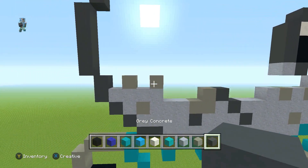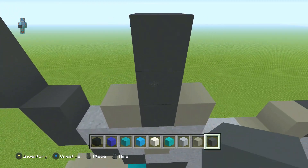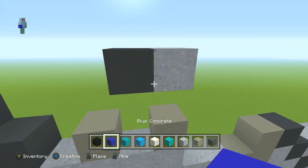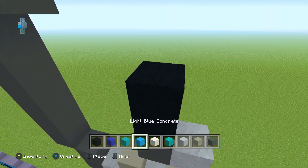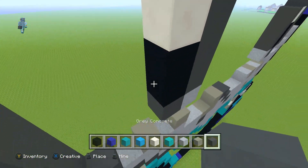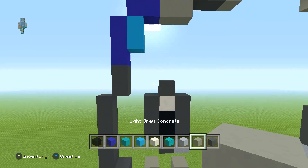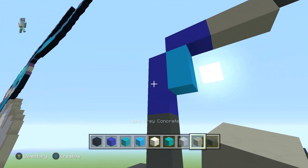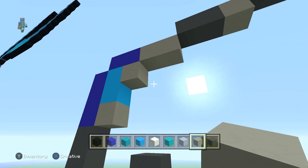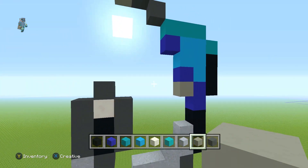That's one eye done. For the other eye, from here go up three times - one, two, three - take the first two out. Place a clay to the right. The eye is pretty much the same: two black concretes, one quartz, then go around the sides with grey concrete and one on top of the quartz. Get your light grey concrete and on top here place one underneath this light blue concrete and then one to the right on the top bit, and also on the right side.